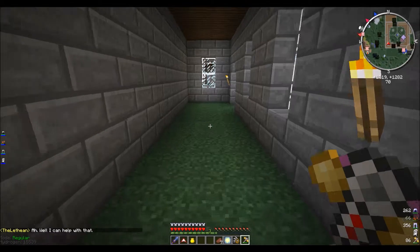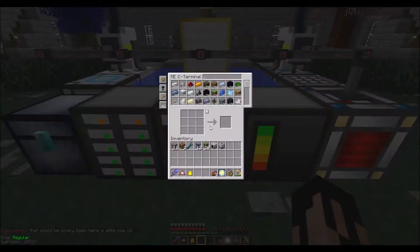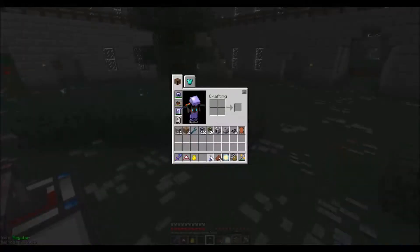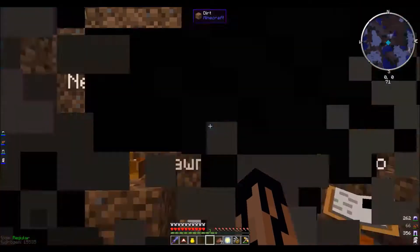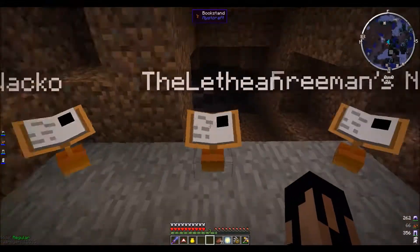This is something I've had to do a couple of times now: rescue people from Mistcraft ages. If you enter a Mistcraft age and you do not have a linking book back to the overworld, you can't get back — which is problematic if you want to ever return. So what I've had to do is go into these ages and rescue people by bringing them a linking book.